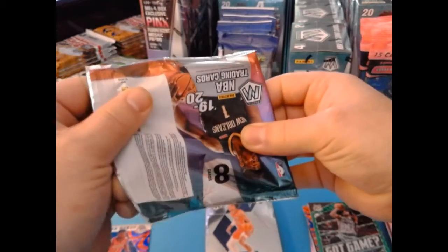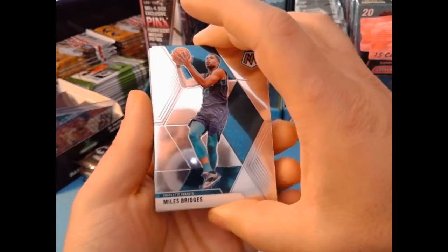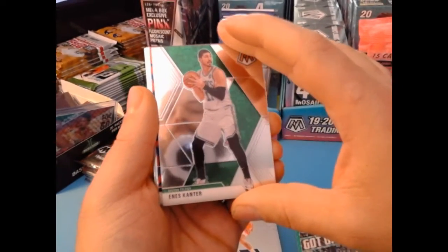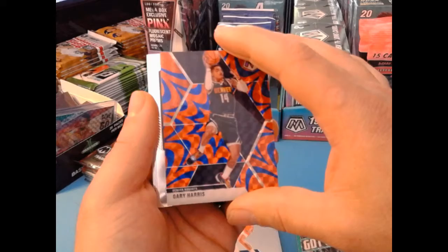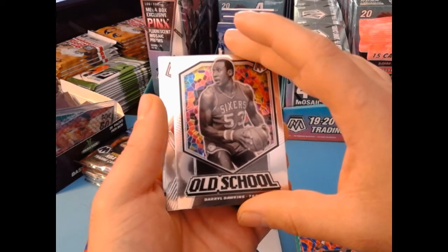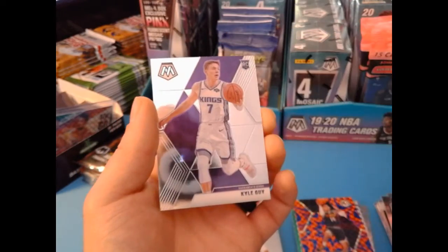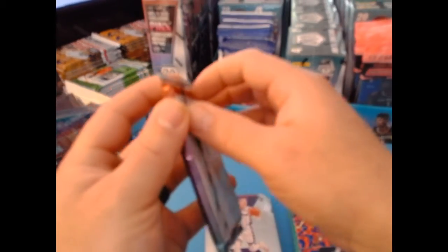Halfway through the box and it's looking very solid — definitely paying to play. Miles Bridges, Trae Young, Enes Kanter, a color of Gary Harris. Old school Darryl Dawkins — first one of those I've pulled. A rookie of Terence Mann, Oscar Robertson Hall of Fame, and a rookie of Kyle Guy. I'm definitely liking the rookies I'm getting out of this mega box.